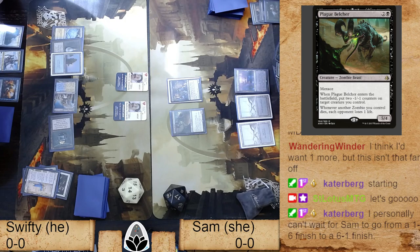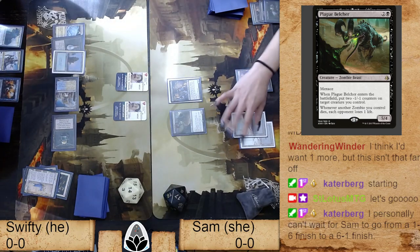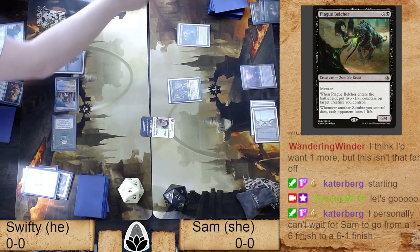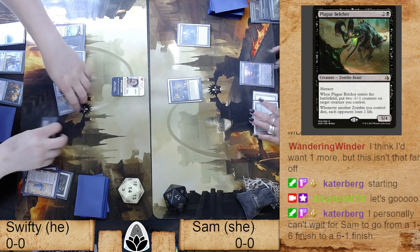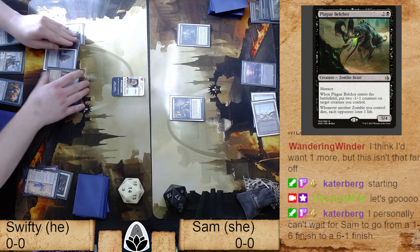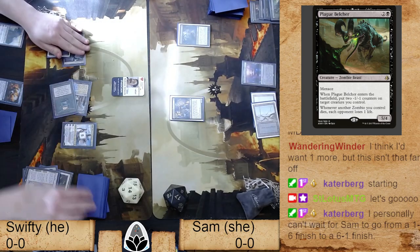Sam needs to shift into combo mode. She's got a Dark Confidant and it looks like a Gravecrawler — she can start getting close to having the combo. If she doesn't have the full combo she at least has creatures that can attack. She's got Bitterblossom, giving her an extra card and an extra creature every turn. If she can come up with enough cheap combo pieces while drawing extra cards off Confidant, she'll be looking good.